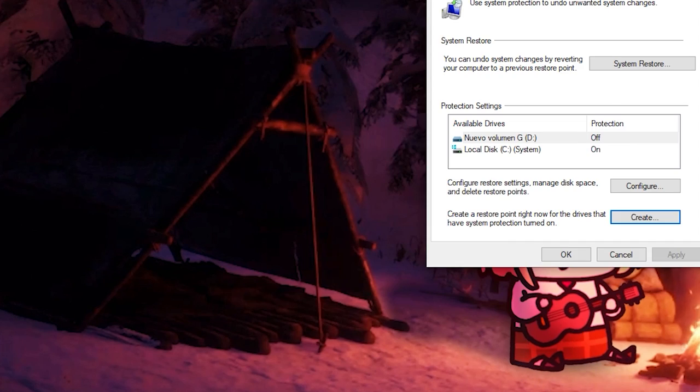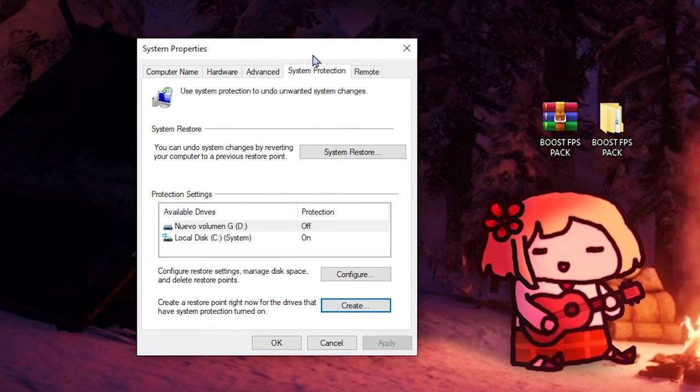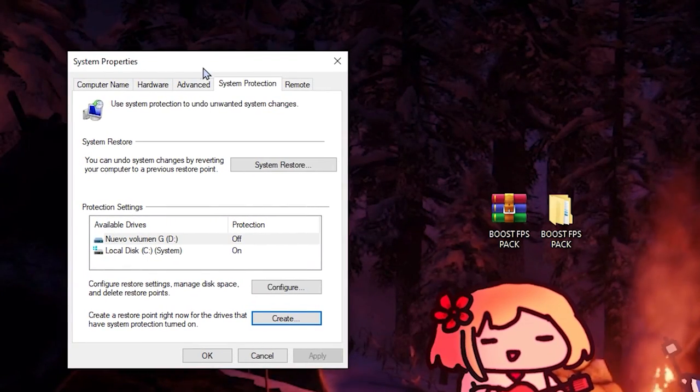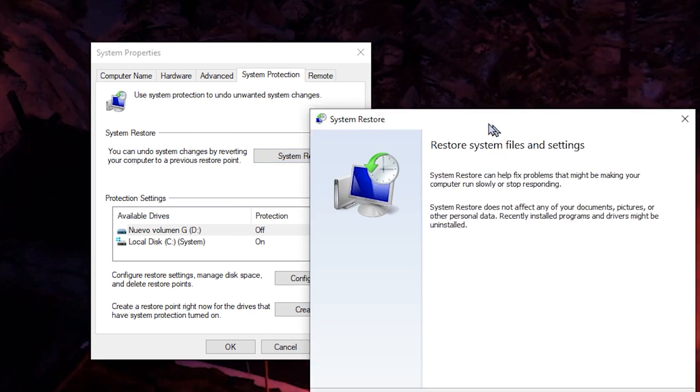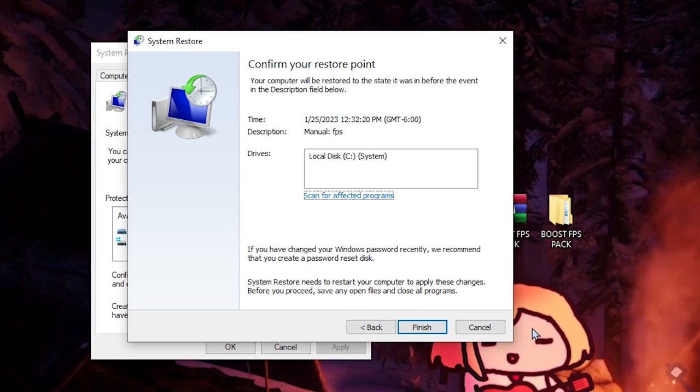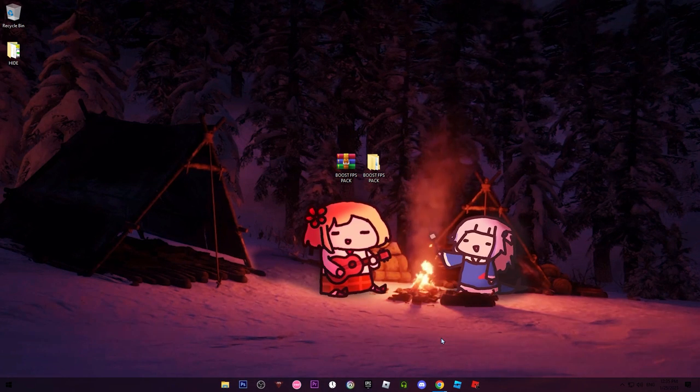Now you have the restore point. So if something goes wrong with the FPS boost pack and you don't like it and want to restore everything back, you can use the restore point. Go again to System Properties and click on System Restore, click Next, and you'll see the restore point — click Next, then Finish, and let your PC finish the restore to get all settings back. Alright, now we can continue with the FPS boost pack.